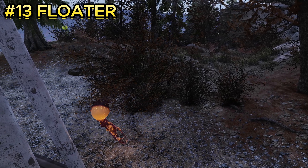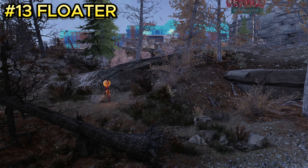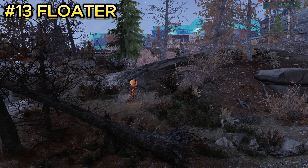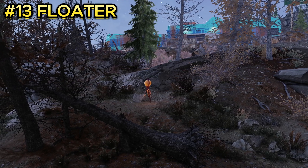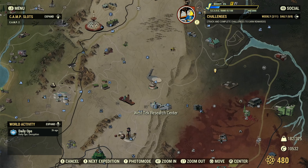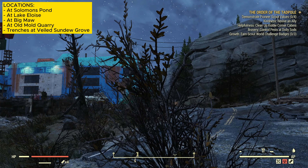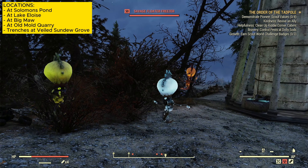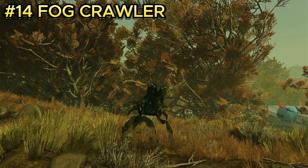Enemy number thirteen is floaters. Watch out for these because they can shoot projectiles that cause a status effect and kill you. Their location is West Tech. Once you spawn in, turn left and you'll see a big satellite dish. Go to that dish and you'll see little bitty things poking up from the ground — those are the floaters. They come up once you walk past them, and there will be a total of three that spawn at this location.